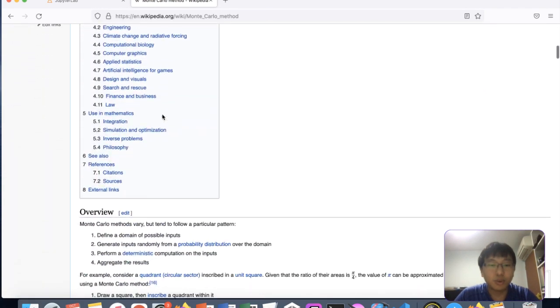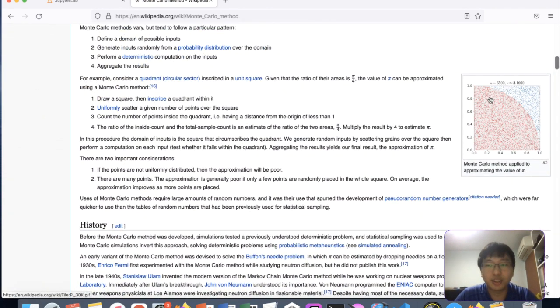Monte Carlo is a very useful method. If you don't know the distribution or function — for example, the area of a circle — you could just randomly drop in points and label whether each one is within the circle or outside it. By doing this you can estimate the area of the quadrant, and the more points you use the more accurate it gets. You can even estimate the value of pi just using random samples without knowing how the curve is plotted.